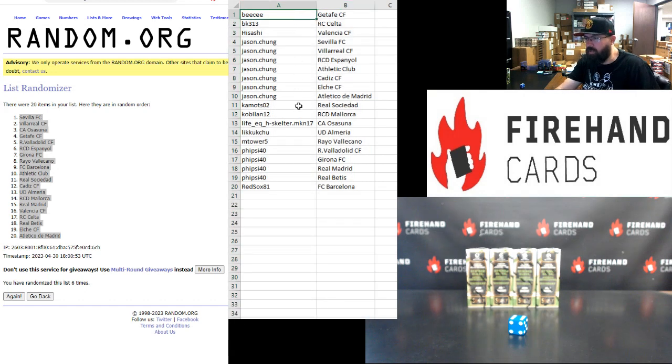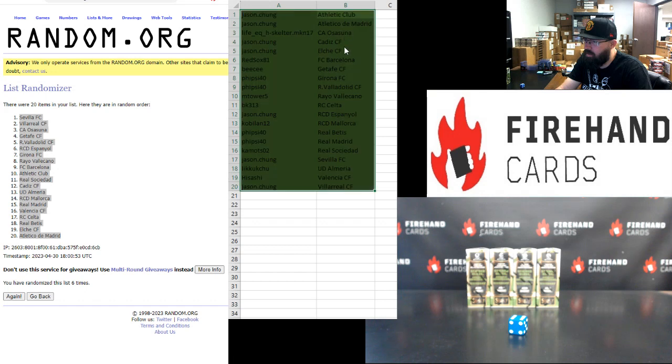Alright guys, here are your squads — good luck. BC Pikachu gets Almeria; M-Tower 5 gets Rayo Vallecano; Five-Side 40 gets Valladolid and Girona; Real Madrid and Real Betis go to — and Red Sox gets Barcelona. Those are your squads, and we've got to draw your boxes, which we'll do here in just a second.